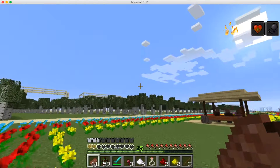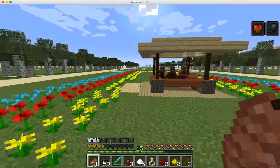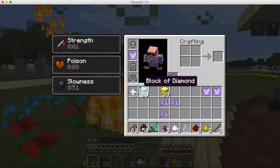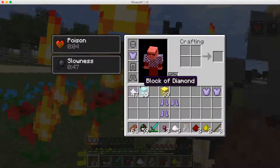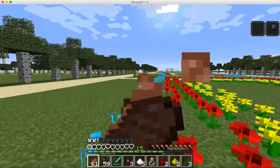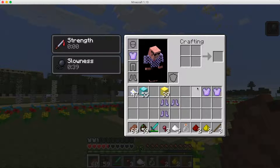Oh come on, I have poison again. It gives you strength — if you're not holding shift — but if you're holding shift you get Strength IV. That's how great it is. It's really useful and kills a lot of things really fast.